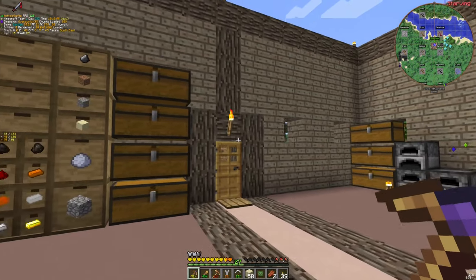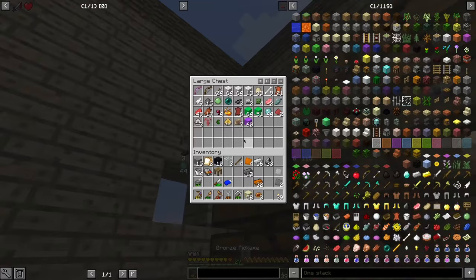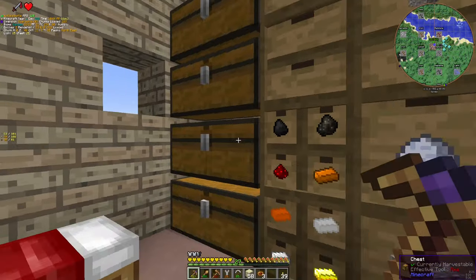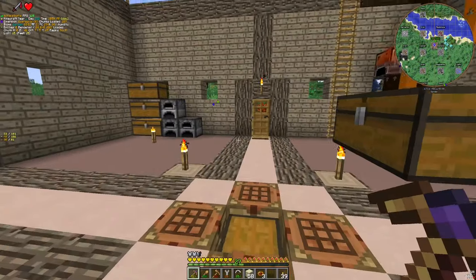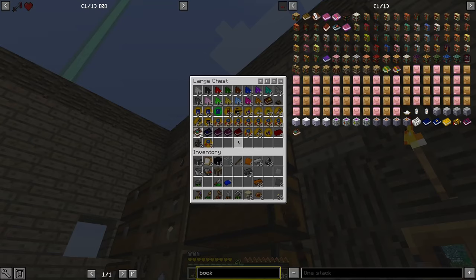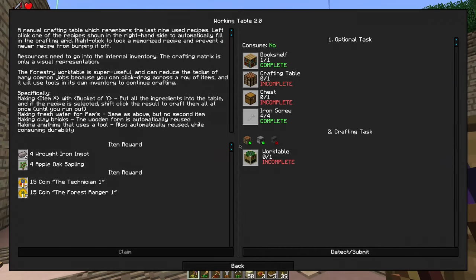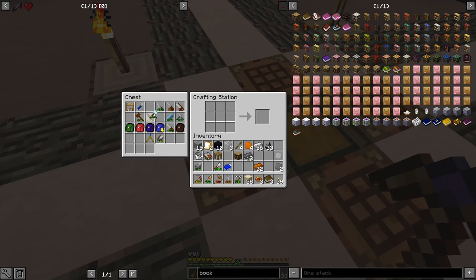Before continuing, we need to make another strange machine. Remember the bookshelf? Where did I put it? No book — bookshelf. Did I accidentally delete the bookshelf? Actually, I should craft it. It's here. Sorry guys. Bookshelf — first step.